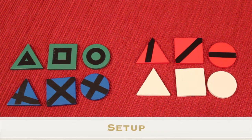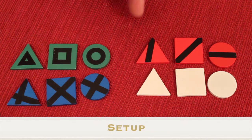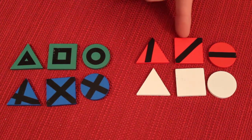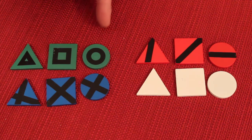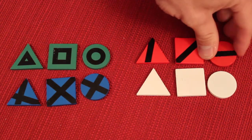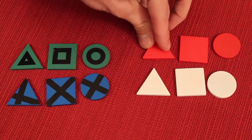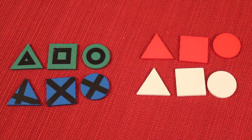To set up, each player picks a color and takes the three shapes of that color — for example triangle, square, and circle — and places them in front of them. The colored pieces have markings on them for colorblind players; if you're not playing with a colorblind player you can flip them over. Any colors that are not used are removed and put in the box.